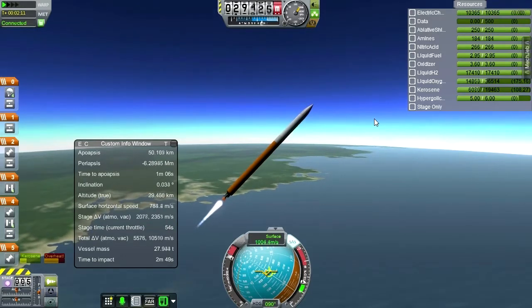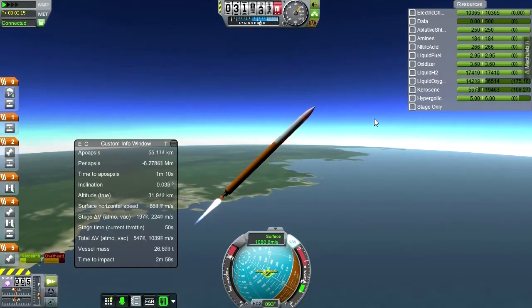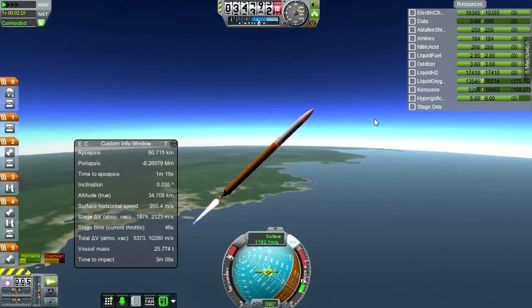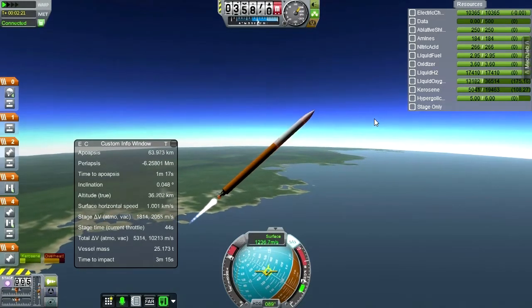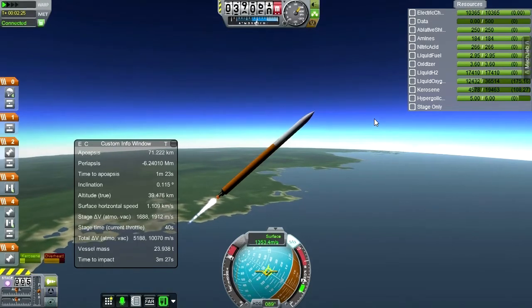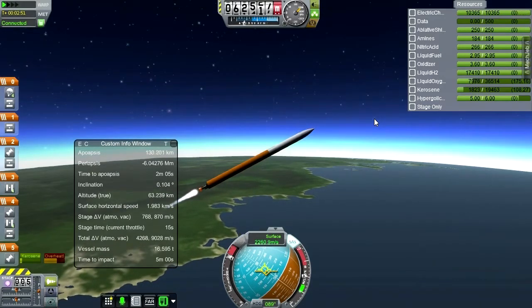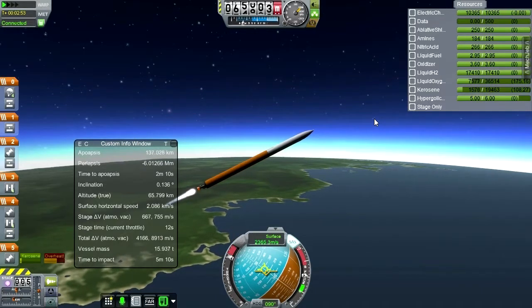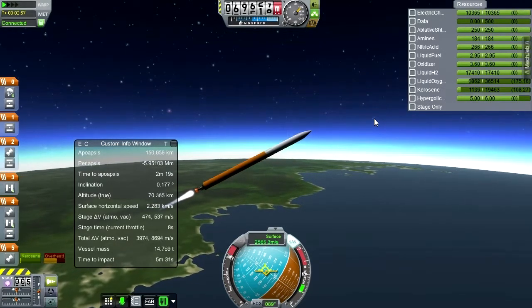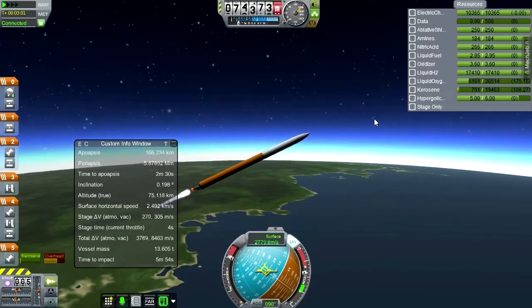We're going to have to figure out how to do that. We're slowly creeping up past 3 Gs now. The critical portion is right when the first stage is about to separate — that's when we get the maximum G-forces. Past 5 Gs now... and there's 6 Gs. Gotta fix that. 7 Gs.